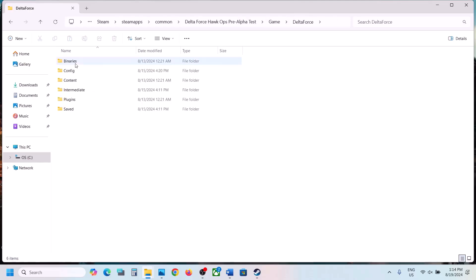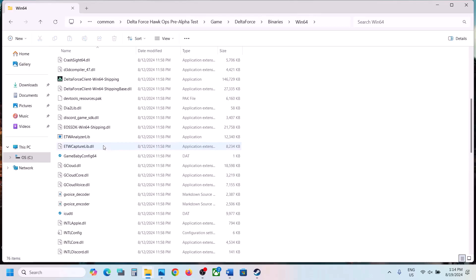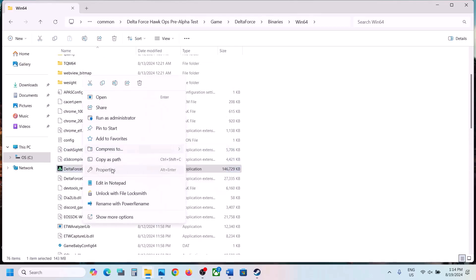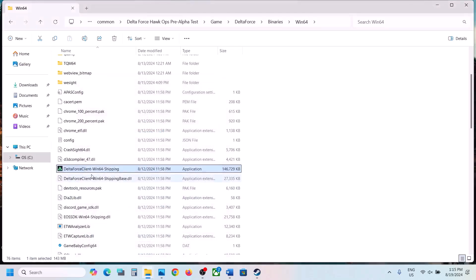If still not working, open the Delta Force folder, then Binaries, then Win64, and do the same thing for the exe file there: make a right click, select Properties, go to the Compatibility tab, put a check on Run This Program as an Administrator, hit Apply, click OK, and launch from Steam. If that does not work, try Compatibility Mode with Windows 8, then Windows 7. Also try putting a check on Disable Full Screen Optimization, hit Apply, click OK, and launch the game and check.